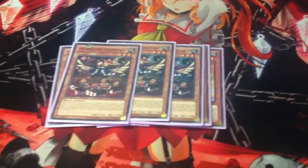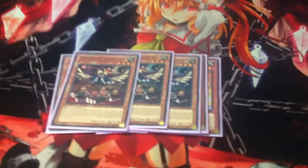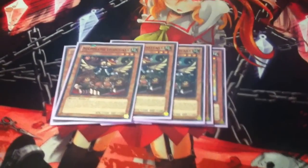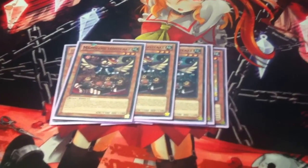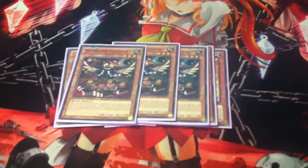If you don't have any targets with Hootcake, you can special him and your opponent won't think you're going to use his combo. Then you dump a Maxx C, and they didn't suspect it — and you get a free summon off.